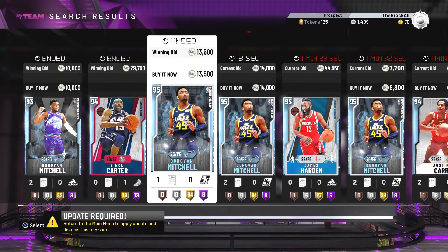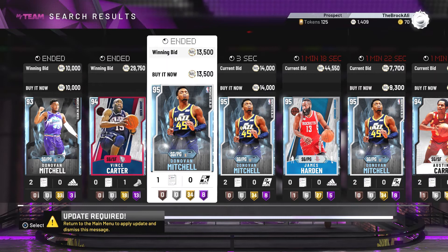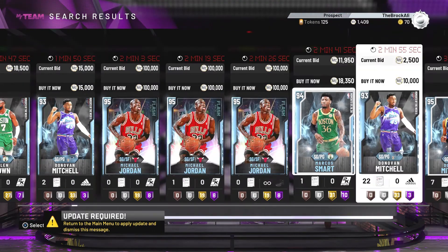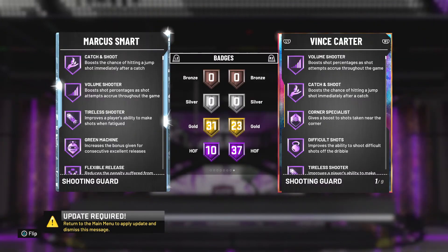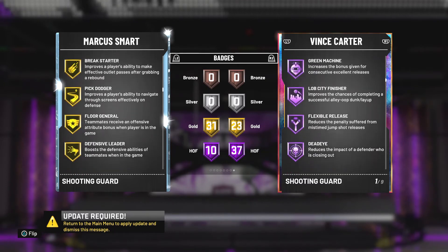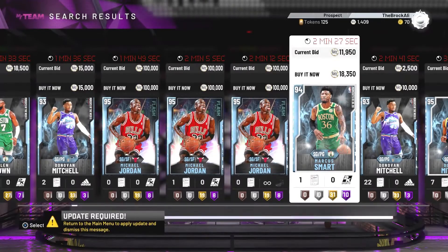If you really can't afford pink diamond D-Wade, there are two shooting guards I would recommend. That would be 95 overall Donovan Mitchell — he's only going for like 10k, so that's real cheap. And then 94 overall Marcus Smart, who has Hall of Fame clamps and gold range extender. These are the two cards I suggest if you can't afford pink diamond D-Wade.